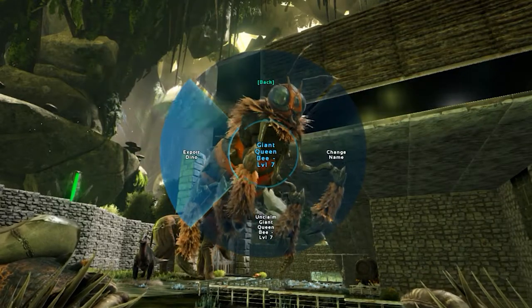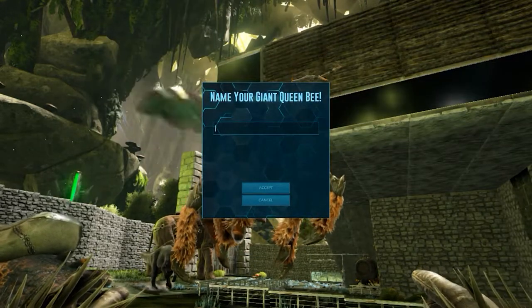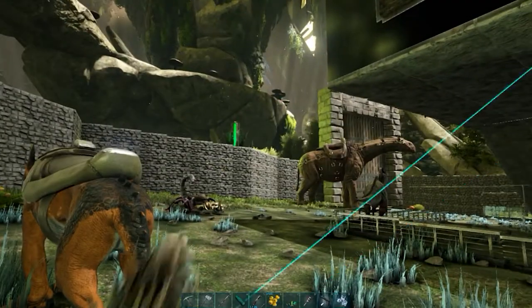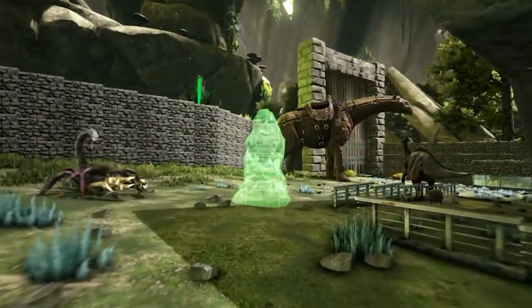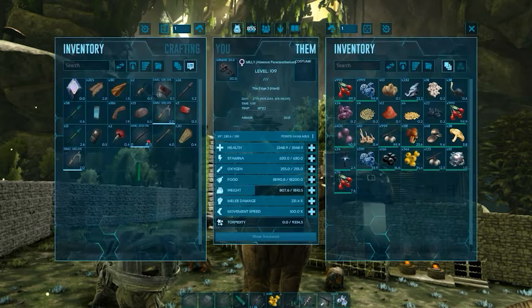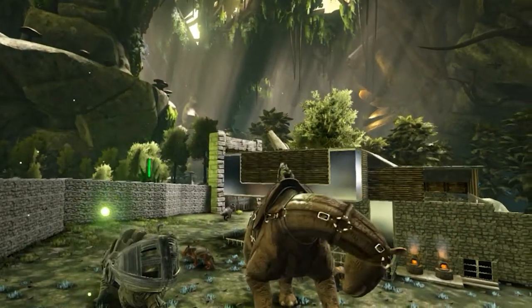Here we have the export dino button — they added this button with the release of ARK Park, a VR experience I'll check next week. That's the beehive — all you need to do is load it with rare flowers and you're good to go. Hope you enjoyed the video — if so, thumbs up and subscribe to help me create more videos like that. See you in the next one, bye!